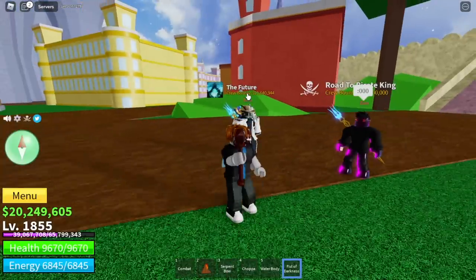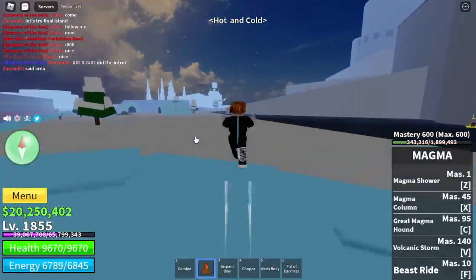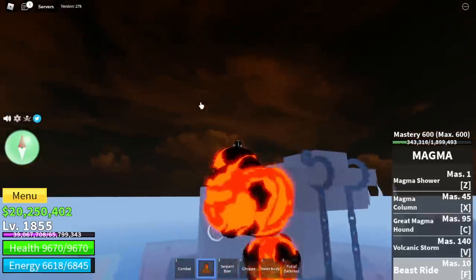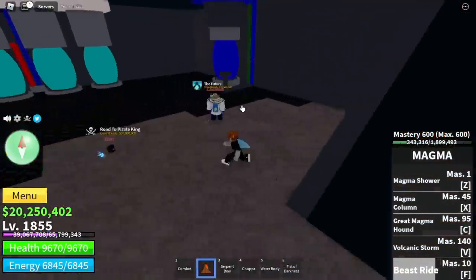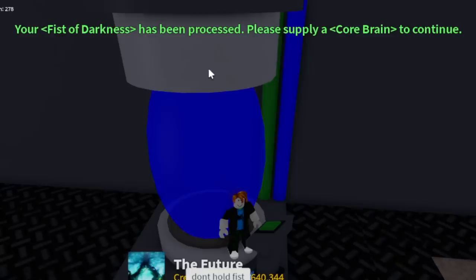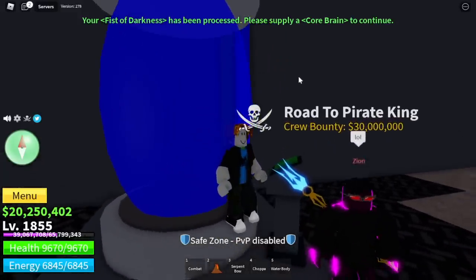Next, go to the hot and cold area — located near the smoke admiral. Same as the raid area, but you need to insert the Fist of Darkness. This will show up: 'Please supply a core brain to continue.' So how do you get a core brain? You need to do the Coco raid, the lore raid.